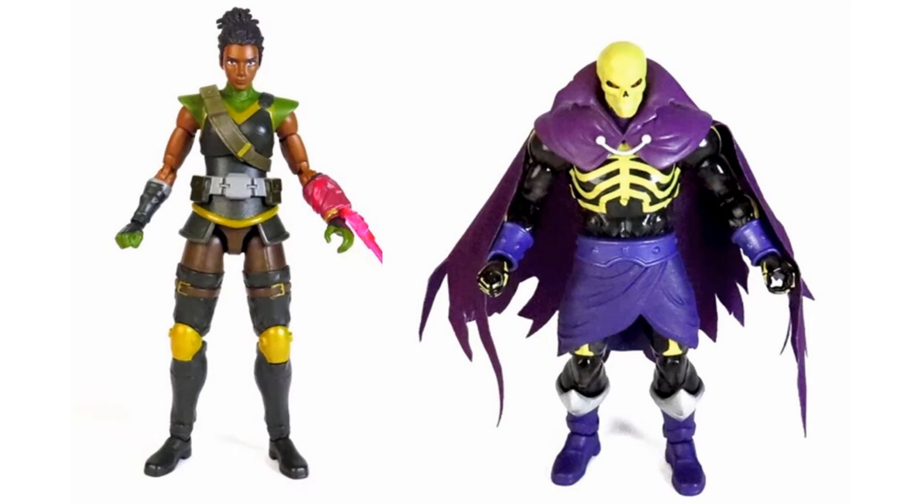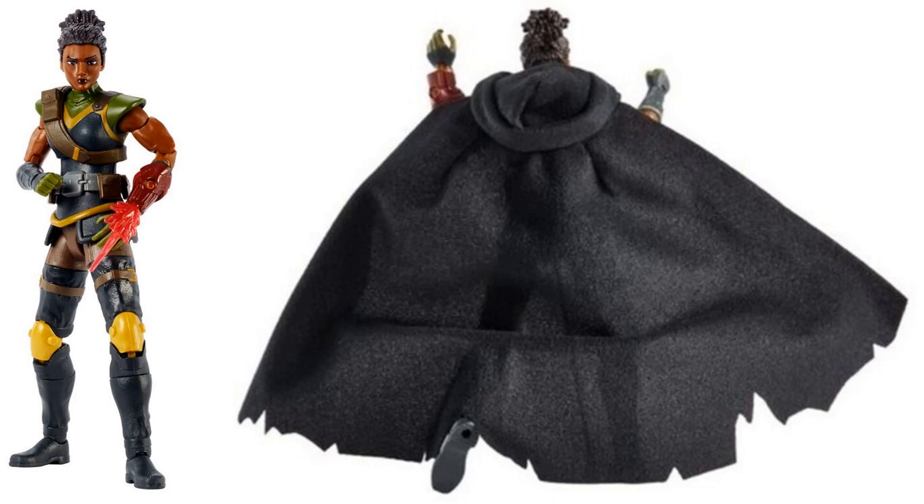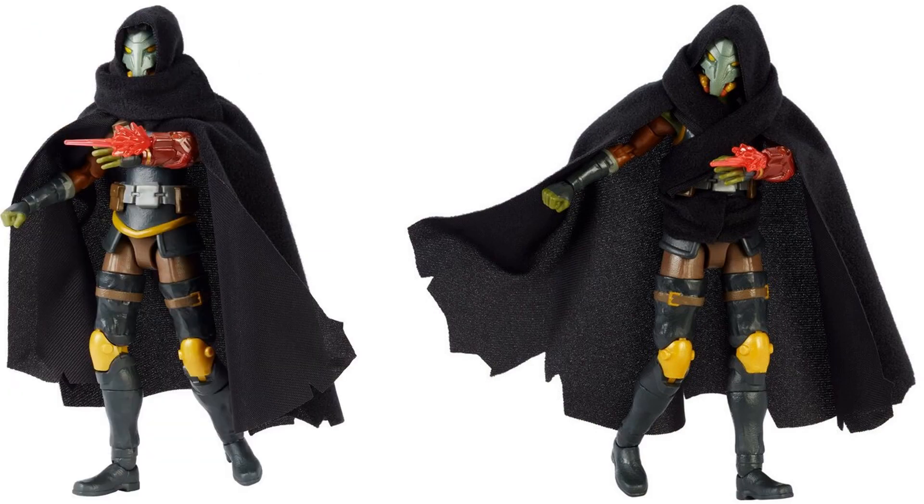After the convention we got some better images of Andra and Scareglow — those look really good. We'll see if they come as individual figures or a two-pack. Here you see Andra in package with all her accessories: two different head sculpts — one with the mask on, one showing all her hair — a soft goods cape, a blast effect, and multiple hands. You can see the blast effect goes into her wrist shooter, and there are close-ups of both head sculpts with and without the cape.